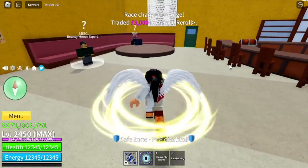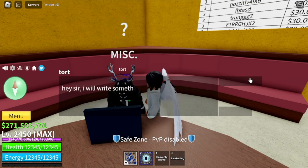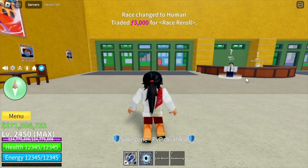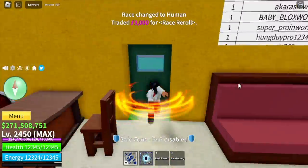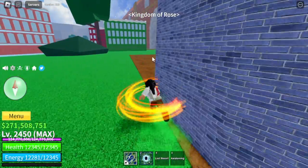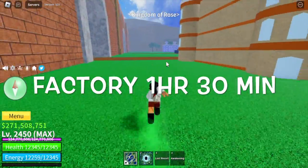We got the AngelRace Awakened V4. Should we raid factories using this race? Comment it in the comment section. There you go, guys — HumanRace, finally. For those who don't know, factory raid starts every 1 hour and 30 minutes on a new server. So we're going to wait for that.